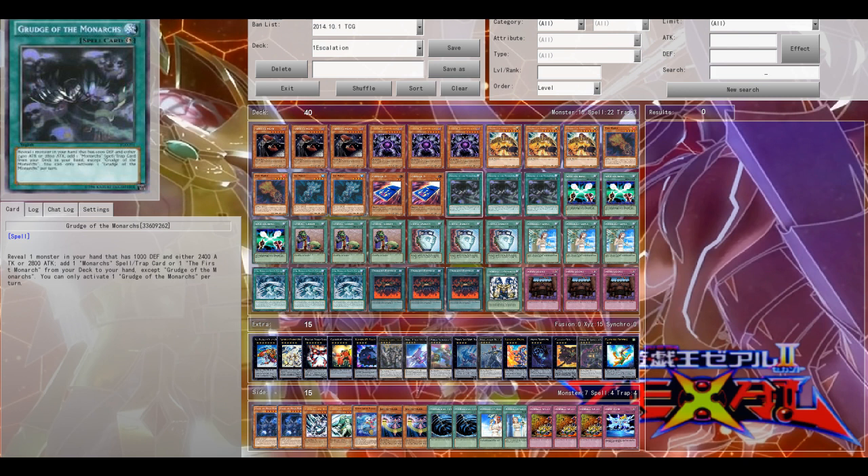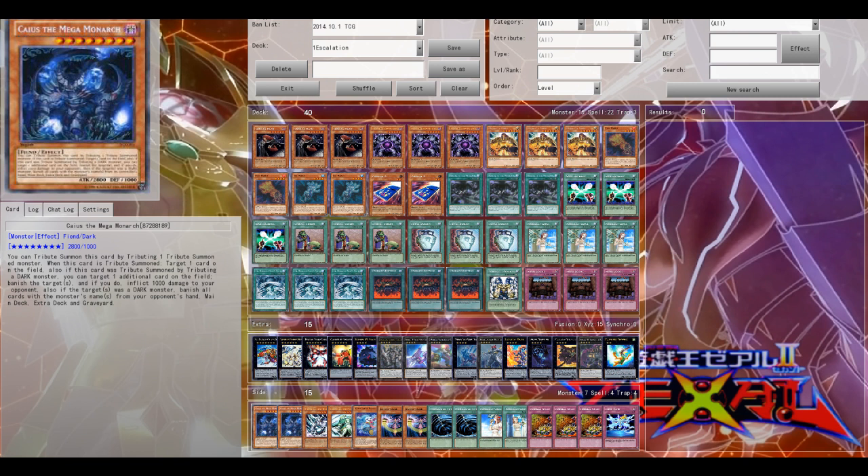I tested this kind of deck some time ago, but with Ghost Tricks, because we needed to test something besides Frog Monarch — where your main engine is Treeborn Frog. This is of course another engine with Soul Exchange and the Monarch Stormforth, to completely rely on your Floodgate Tribute — so both Vanity's and Majesty's Fiend.